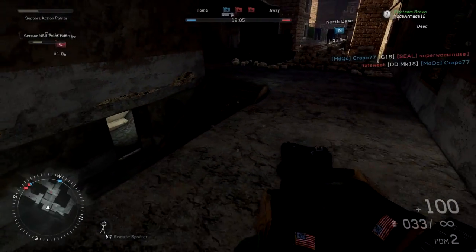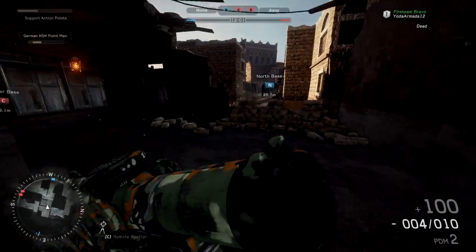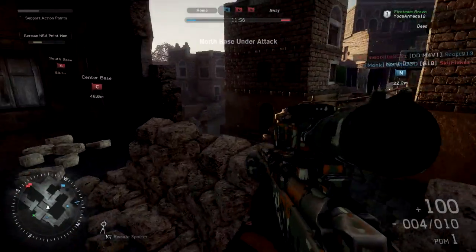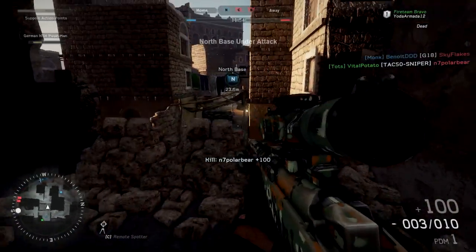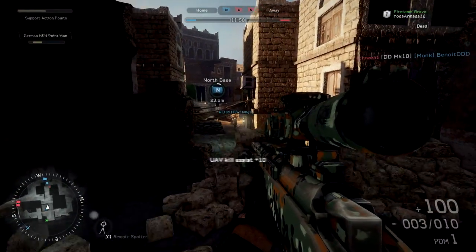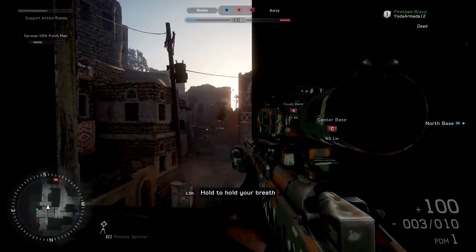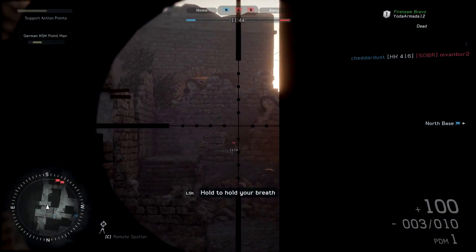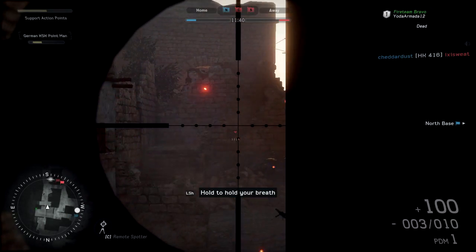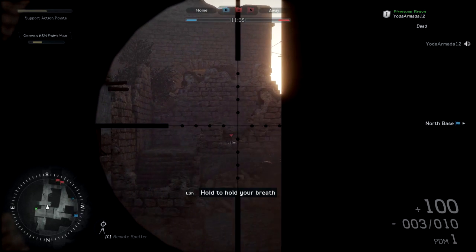On all the other Apache Gunner score chains I've gotten, whoever was my fireteam buddy — obviously the person who is the gunner — usually gets more kills. It's kind of backwards. I wish you had an option to choose between pilot and gunner, because I would much rather be the gunner and just rack up those kills. But regardless, it's still pretty freaking awesome.